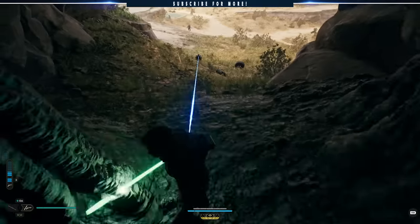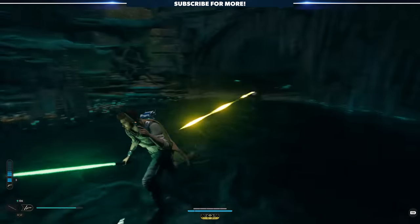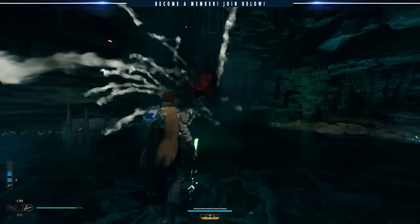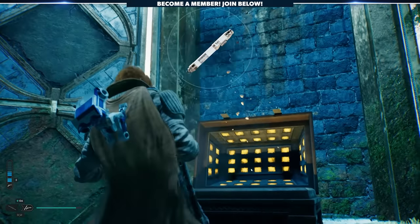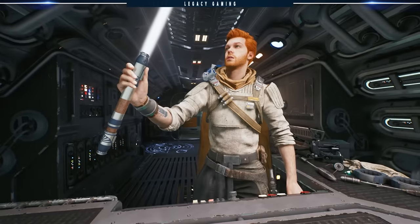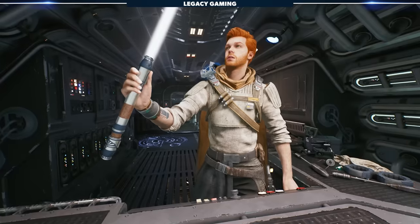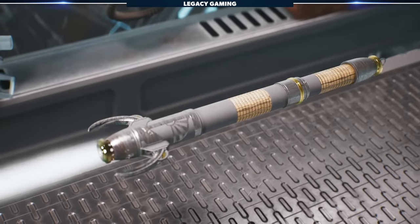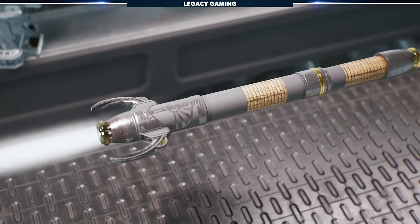I do recommend you also clear the cave first, as there are some enemies that can really trip you up. As long as the roller mine is still within reach, force pull it and throw it against the wall inside the cave to open up a new chamber, giving you access to your first secret weapon, Santari Kree's lightsaber. Personally, I think this is a really clean-looking lightsaber — there's nothing better than some clean lines, and I feel the team really nailed that with this design. It may not be the flashiest, but it certainly won me over.